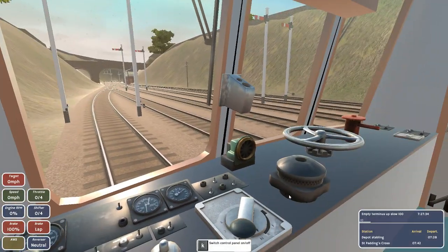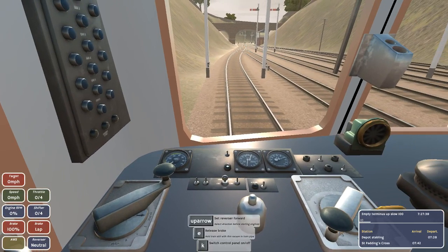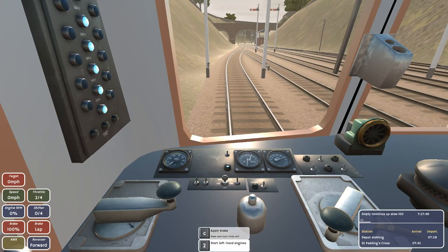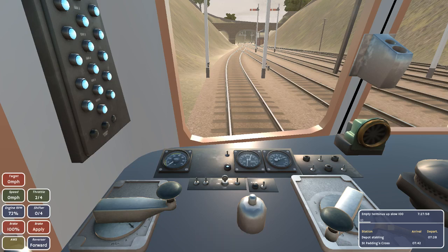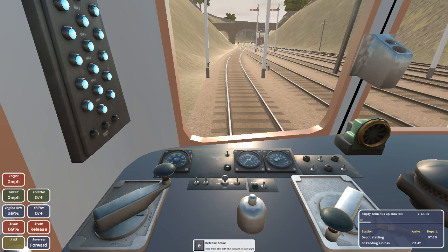Okay, here we are in the game. This is my nice little train - time to switch it on. Let's see: set our reverser forward and open the throttle. Now we turn on the left engine and the right engine. Release the brake.